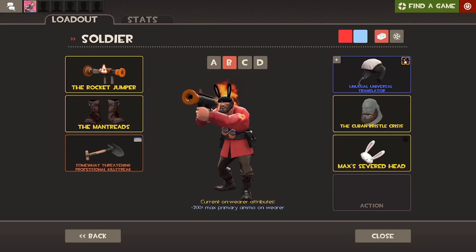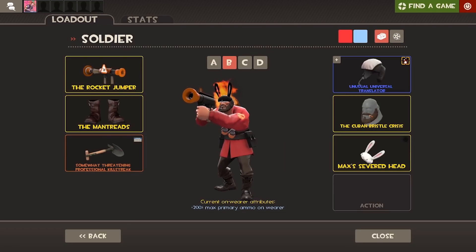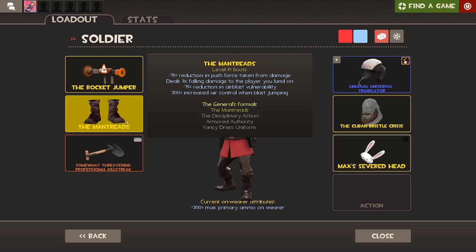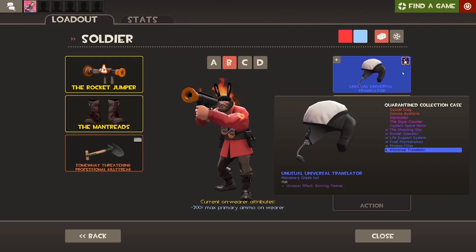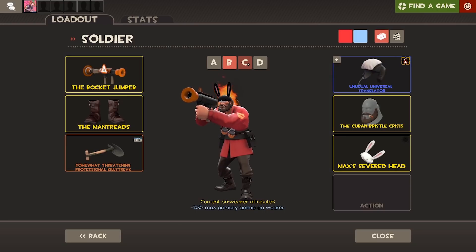Moving over to the B loadout, this is just my rocket jumping loadout. If I do want to only practice market gardener, I could swap the Mantreads out for a shotgun or something to defend myself. But this will be for when I'm practicing market gardening or doing a rocket jumping map. Any Soldier main probably has a rocket jumping loadout. On this loadout I'm using the Burning Flames Translator, the Cuban Bristle Crisis, and the Max's Severed Head — these two always seem to go together.